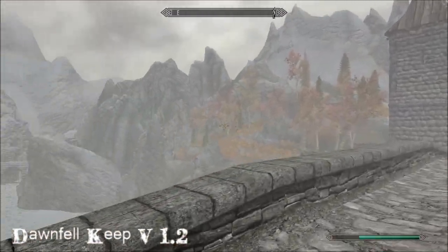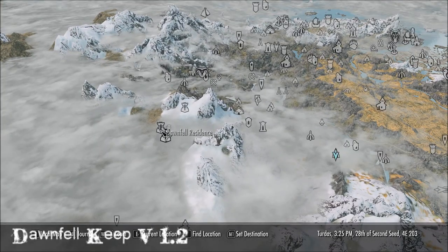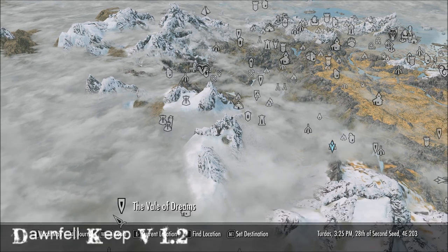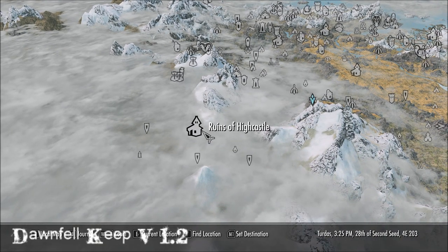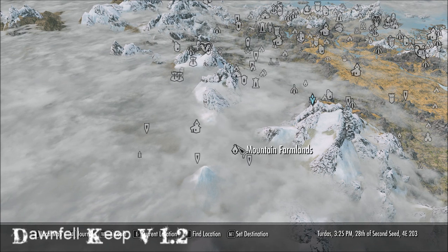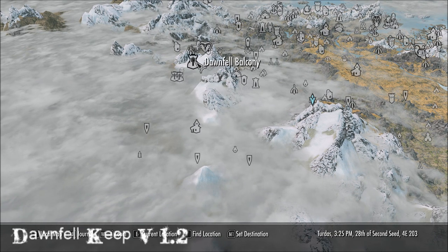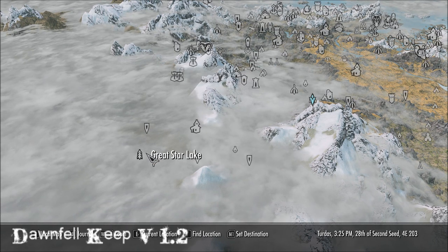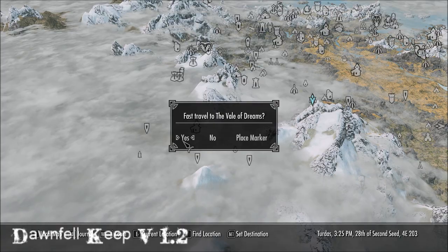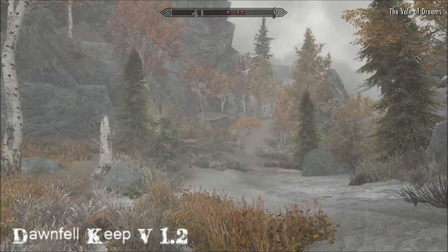The place outside and the whole world is so much bigger now — there are loads of places to find. Vale of Dreams, Great Star Lake, Watchers Point, Winds of High Castle, the Mountain Farmlands, and Pillars of Gods. In addition to everything around Dawn Fell, you now have all these other places.